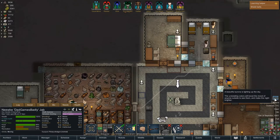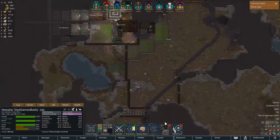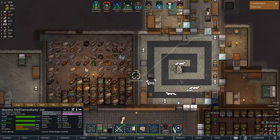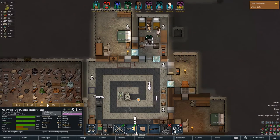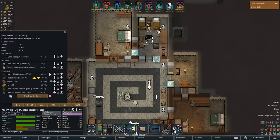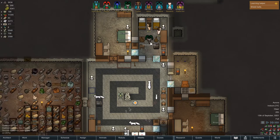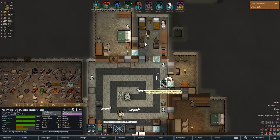There's an aurora about. A beautiful aurora is lighting up the sky — the undulating colors will boost the mood of anyone outside to see them and make the night brighter. There it is. I wish we could pan up, because I would like to see the aurora. That's always been a complaint of mine about this game. And now that he's in here, I'm going to drop both of these items here and these two folks will wear them.